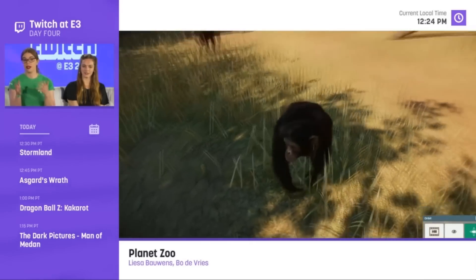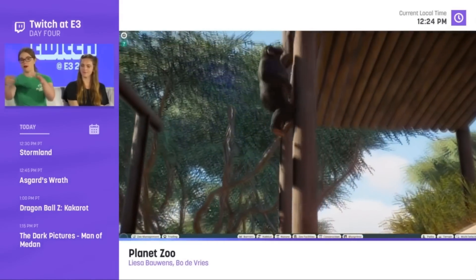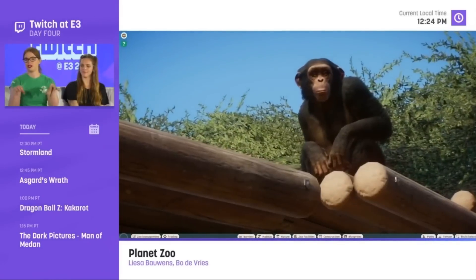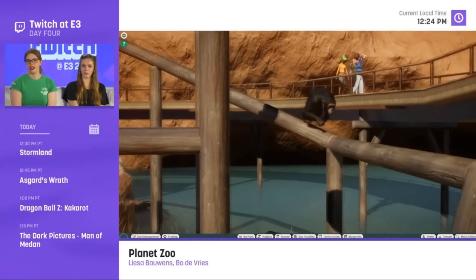There's Badru, a western chimpanzee, 16 years old. Getting another look at the animal menu with some nice cinematic shots of the chimps. Coming up really quickly, it looks like they're about to bring up a weather-changing menu.